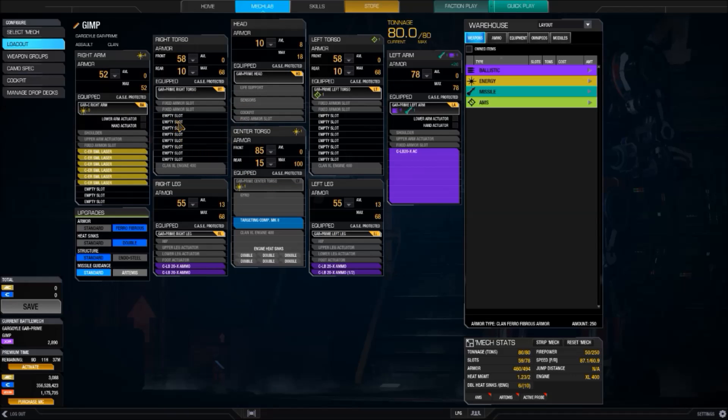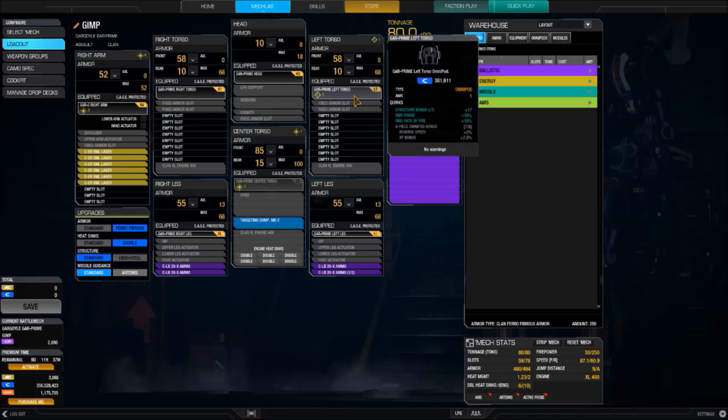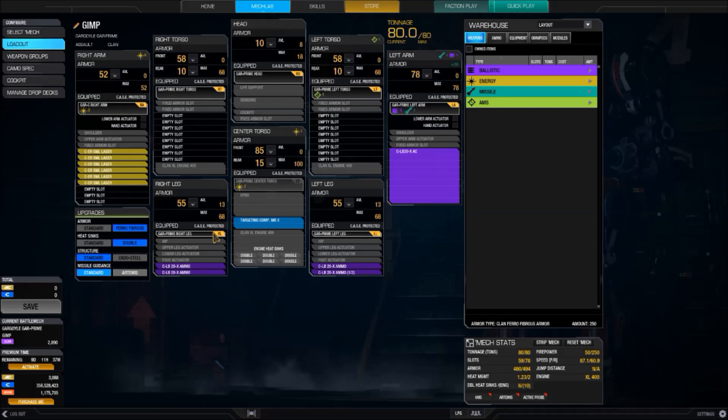Normally people torso hunt. How about this torso — that's plus 17 structure. Good luck chopping it off. And the same for the other side, so torso hunting is really hard on a Gargoyle.